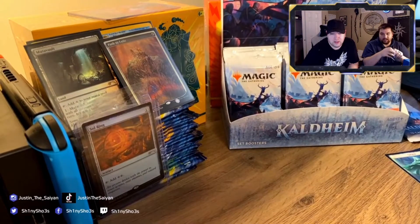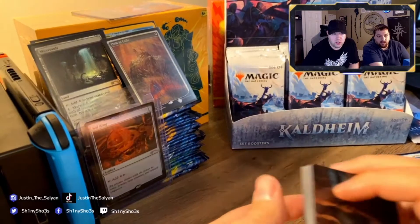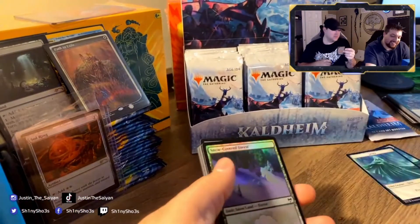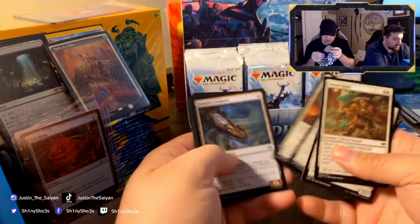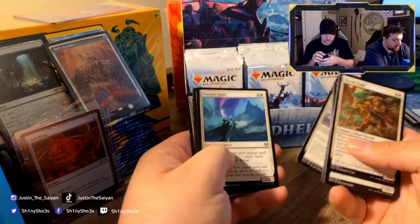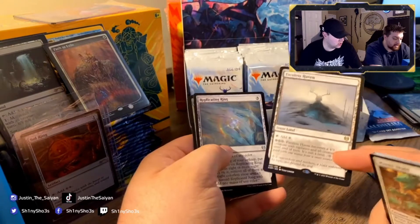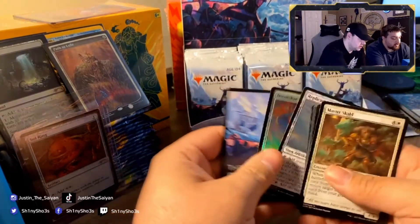The List — so you get a card from the list in the pack, but it's not necessarily a card specifically from Kaldheim. Phyrexian Obliterator — $22, kid in the sleeve, let's go. Faceless Haven is a really neat card — it's a land that becomes a creature, which is always good in Magic.